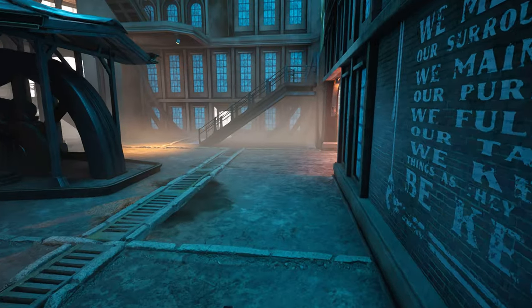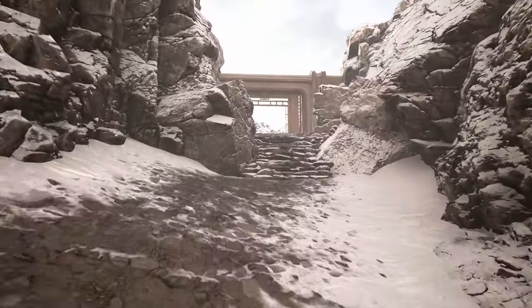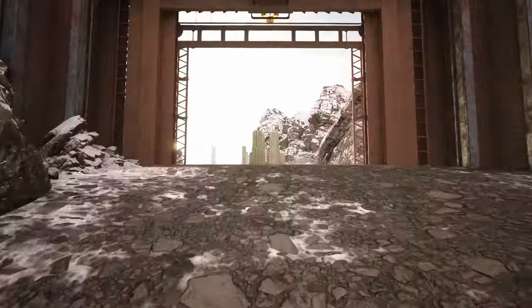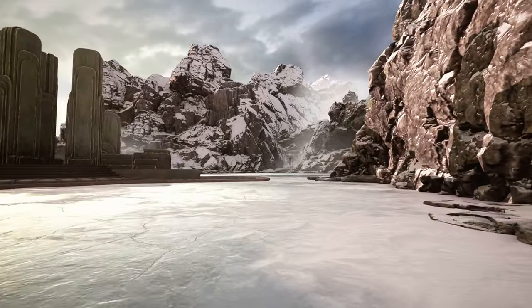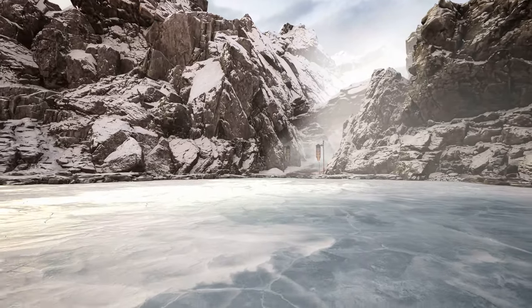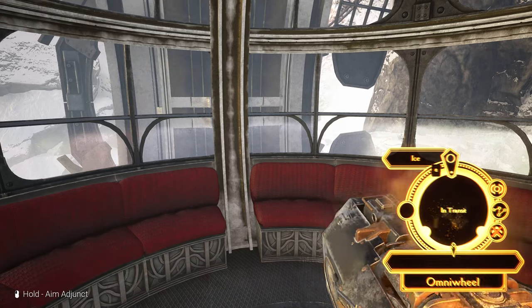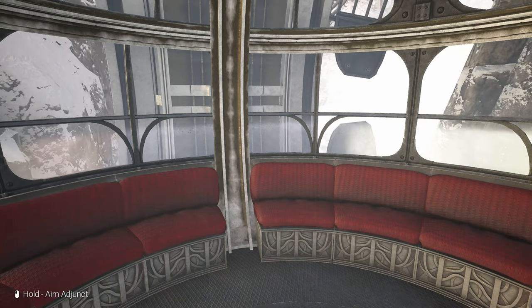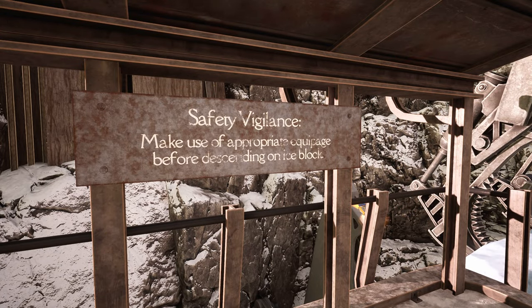Maybe there's enough hints. Maybe I should have put gamer glasses on. But in a world where we are a keeper and we are maintaining actual equipment, jumping on a slab of ice with nothing to hang on to seems like an OSHA violation, I'm just saying. Back up the elevator, back in to the marble, around the cliff, and here we are. Make use of appropriate equipage before descending on ice block — that was the gameplay hint that I read.